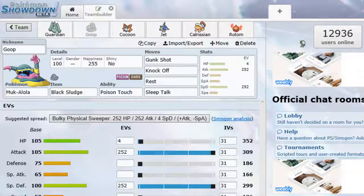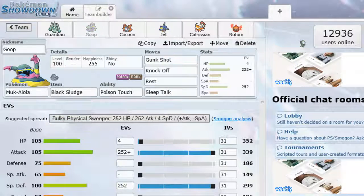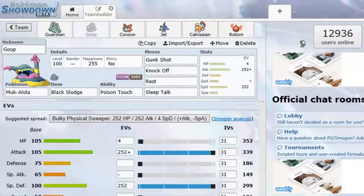Next, we're bringing Goop on the team — Alolan Muk is back. Running Gunk Shot, Knock Off, and the Rest Talk set again. I love the Rest Talk set, and we're using it again because it's fun. We have Black Sludge, so we're healing every turn. Stat breakdown: max Attack, max Special Defense, and just four EVs in HP. We're just under 300 for Special Defense, which is really nice. Setting an Adamant Nature on Goop. Zapdos and Crobat are going to be the main targets — Gunk Shot does at least three-fourths of Zapdos' health, so it's a two-shot there.